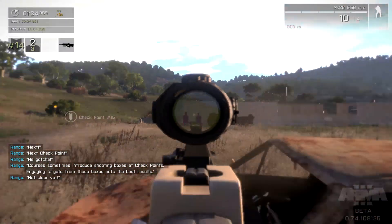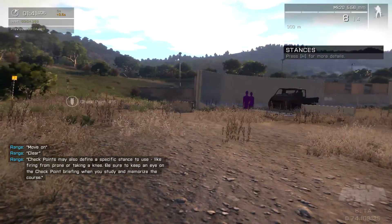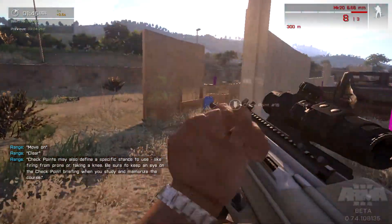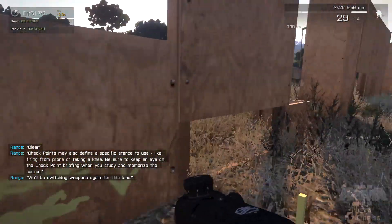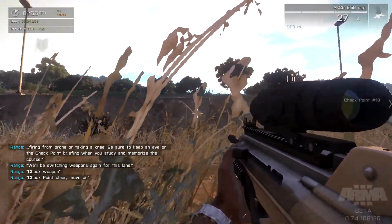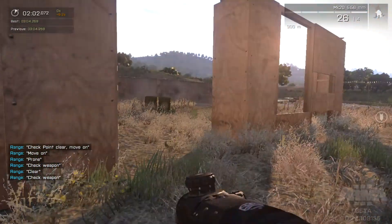Not clear yet. Move on — it's clear. Checkpoints may also define a specific stance to use, like firing prone or taking a knee. Be sure to keep an eye on the checkpoint briefing when you study and memorize the course. Take a knee. We'll be switching weapons again for this lane. Checkpoint clear, move on. Prone. Check weapon — clear.